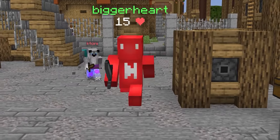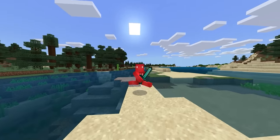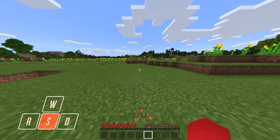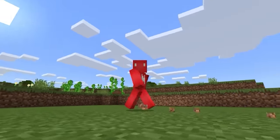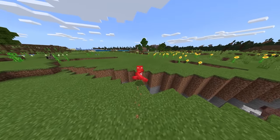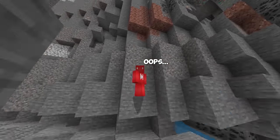Have you ever tried sprinting backwards? It sounds crazy, but with a glitch it's possible. The community has found that if you sprint and then immediately jump in the opposite direction, you can actually sprint backwards on Bedrock, which can come in handy when you need to escape from a creeper explosion. Just be sure to be careful not to run into any unwanted chasms.